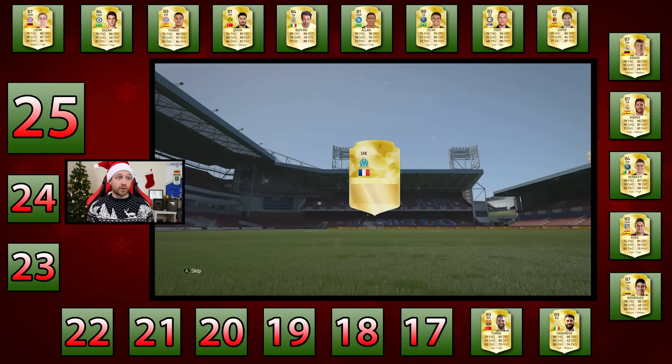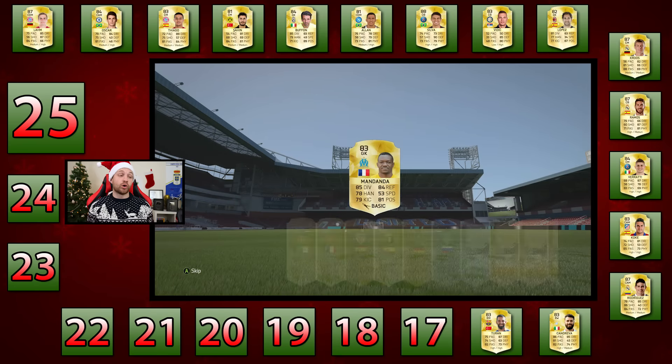Pack number four is going to give us another goalkeeper — Mandanda, also 83-rated. I'm going to stick with Teran, though.